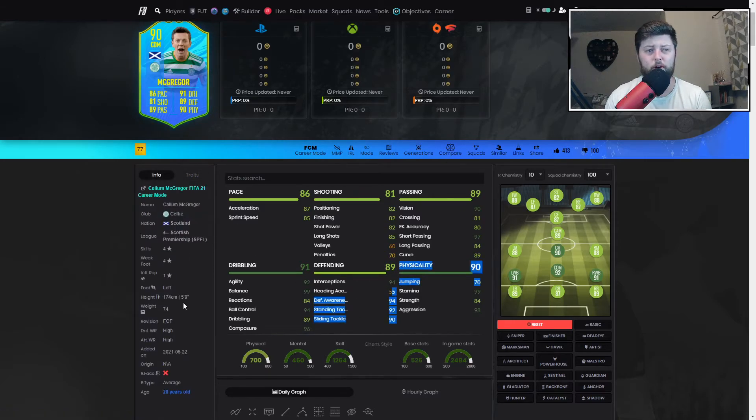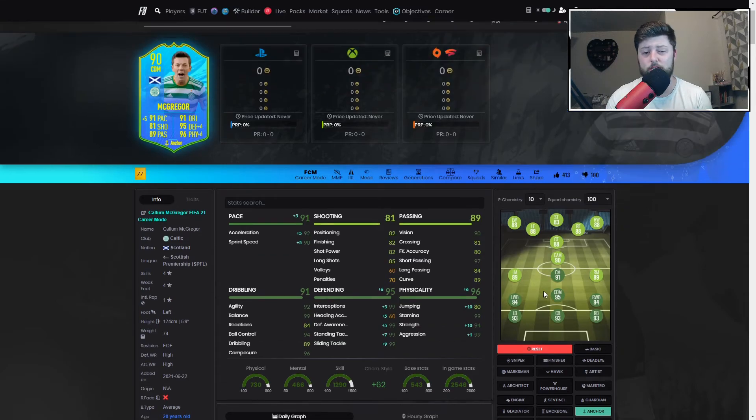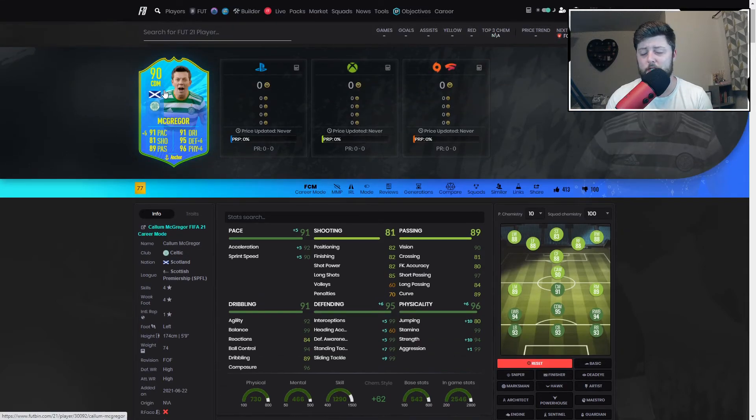His heading is limited given he's five-nine in midfield — he's better on the ground. With the Anchor he's a 95 or 93 DM slash center back, which is fantastic. Overall I'm going to give him a solid nine out of ten. He played well for the SBC price and his rating, so overall game enjoyment I rate him quite highly. Let me know below if you've completed any of the free Scottish nation players.